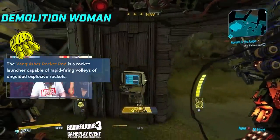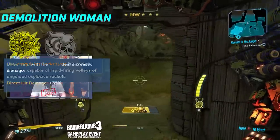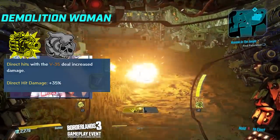Back onto Demolition Woman - for the grenade launcher, you have Shaped Charge, which increases damage when you directly hit a target by 35%. If you have good aim, or are just playing really close, this is great.